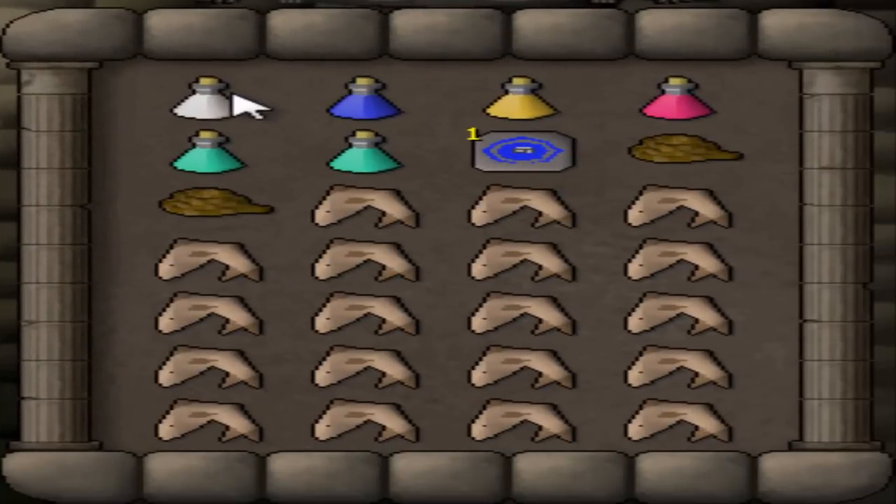In your inventory you have a super set, an anti-poison, a couple of prayer potions, a house tab, a couple of ropes, and sharks. This is not the exact inventory you're going to bring — I'll show you how to actually go about doing this — but these are just the base items you're going to need.